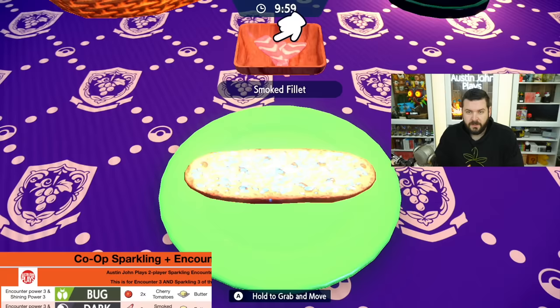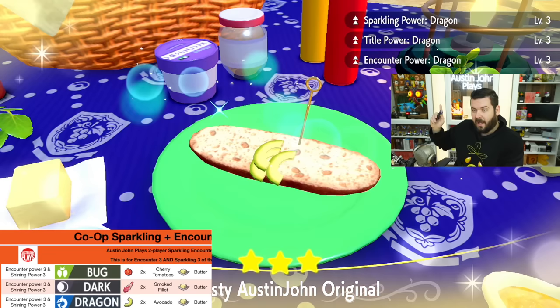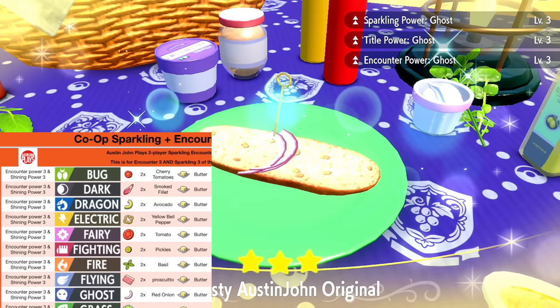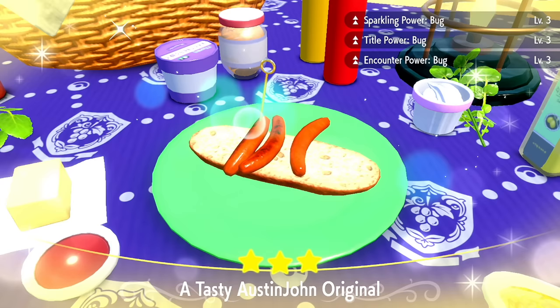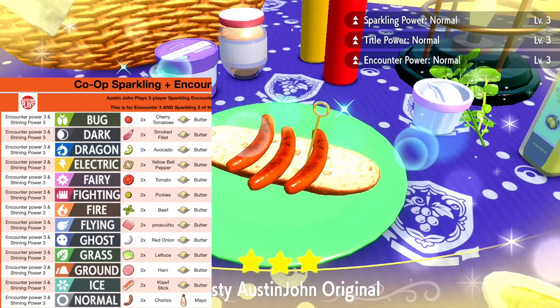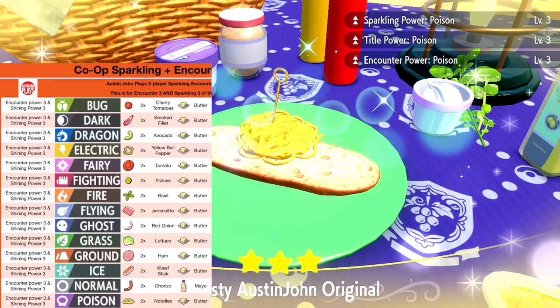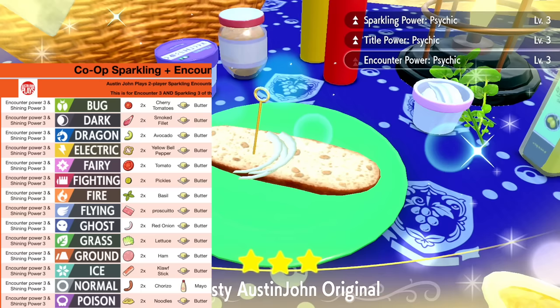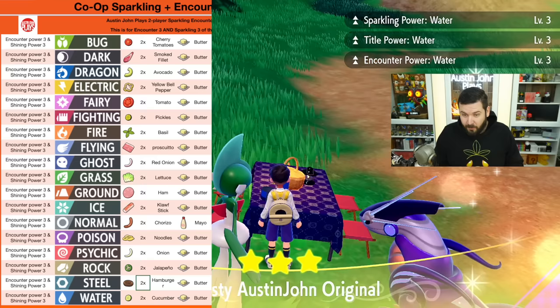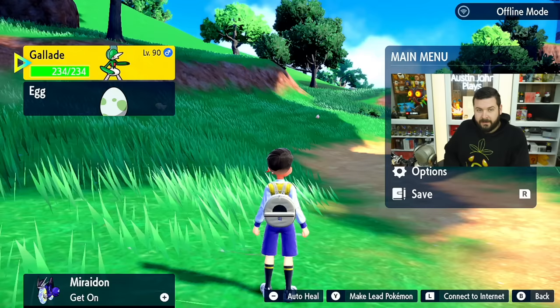Cherry tomatoes, salt, salt, butter — sparkling title encounter bug. Smoked fillet — sparkling title encounter. Avocado and butter for dragon. Yellow bell pepper and butter for electric. Tomato and butter for fairy. Pickles and butter for fighting. Basil and butter for fire. Prosciutto and butter for flying. Red onion and butter for ghost. Lettuce and butter for grass. Ham and butter for ground. Klawf Stick and butter for ice. Oh — I found one that doesn't work. Nope, cheese doesn't give it either. It's not bananas either — still bug. I got one for normal, but instead of butter it's mayonnaise. So that's the only difference.